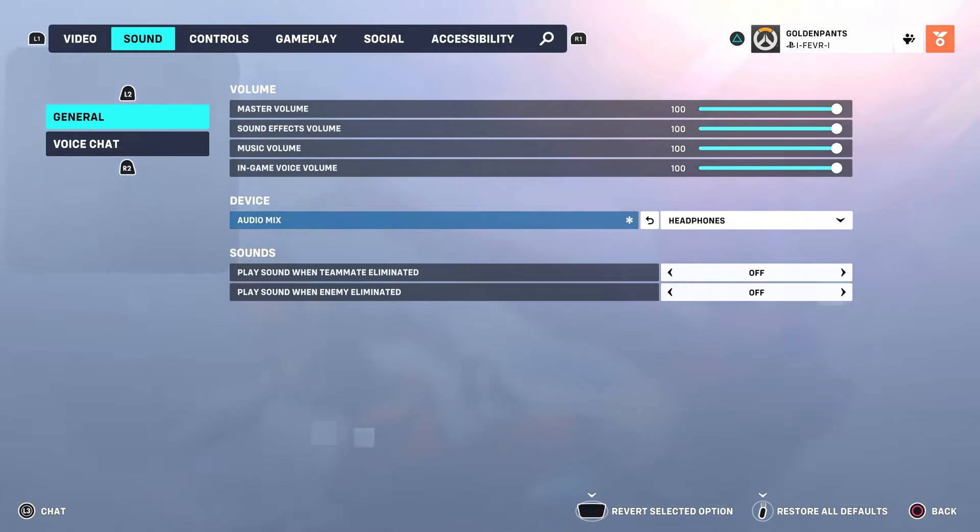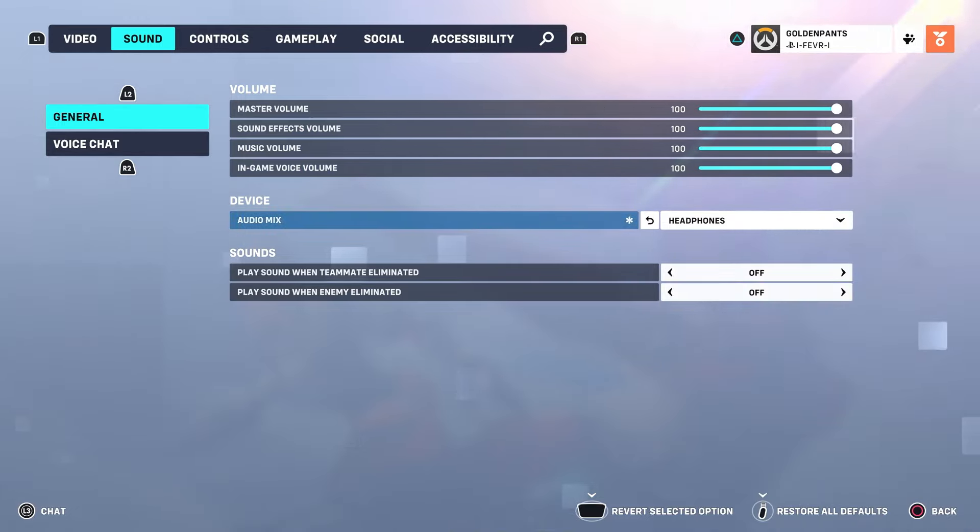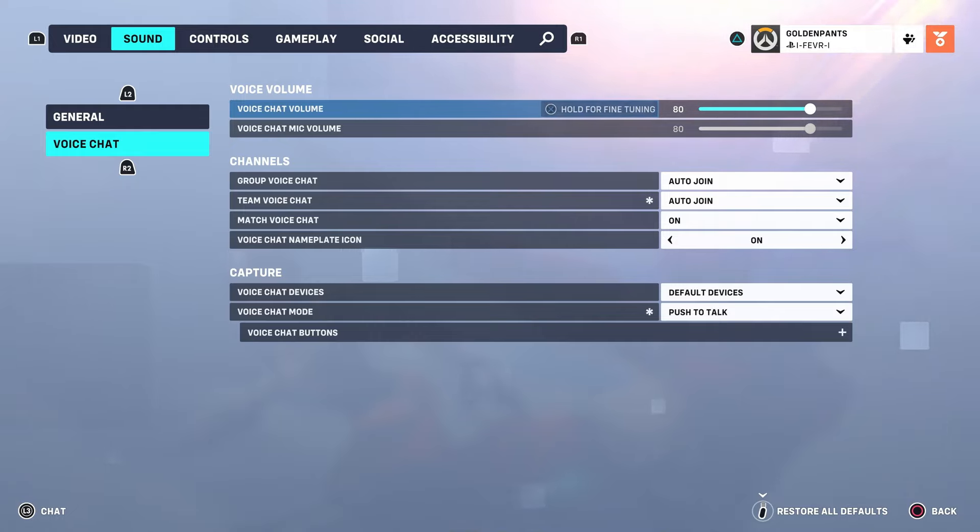Under audio mix you want to make sure this is on the correct one for you — I'm using headphones so I'm going to leave it on that. Then use the trigger on your controller to scroll down to voice chat on the left sidebar. For voice chat volume, this is going to be how loud your teammates are when they talk, so you want to turn this up.